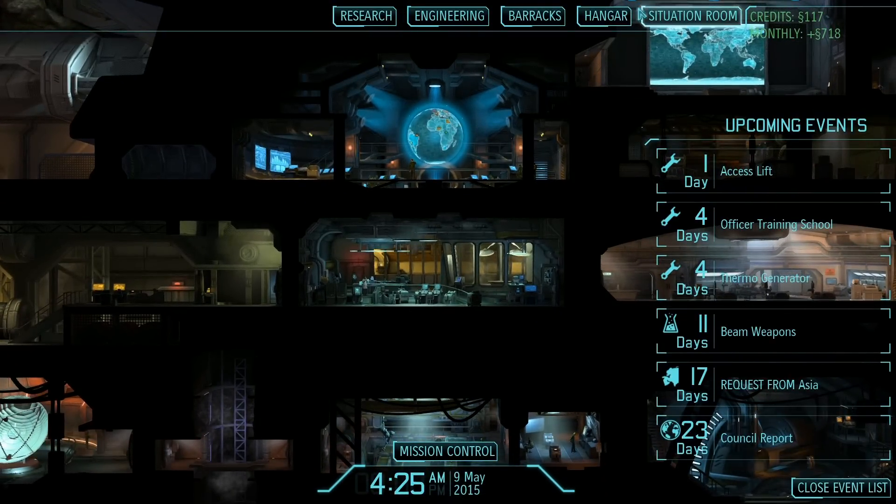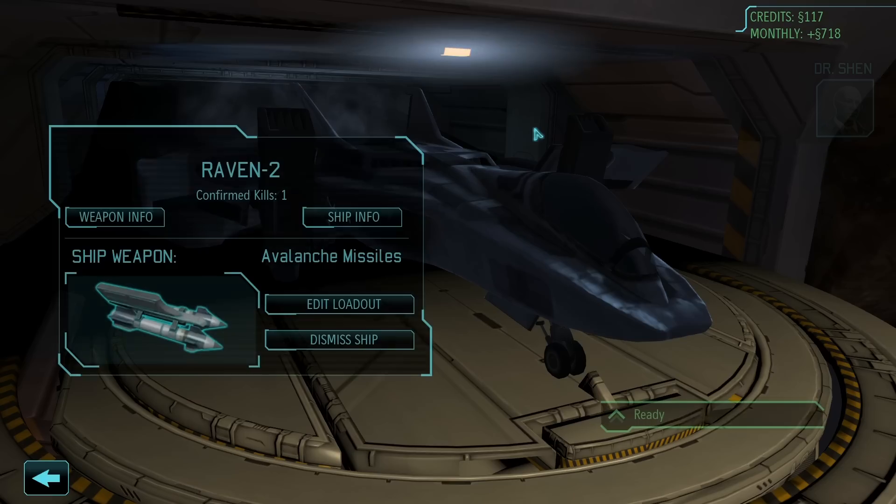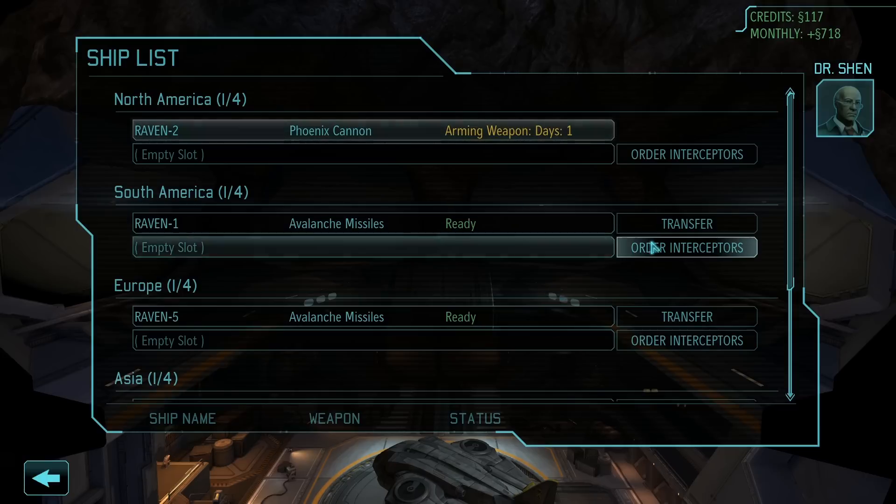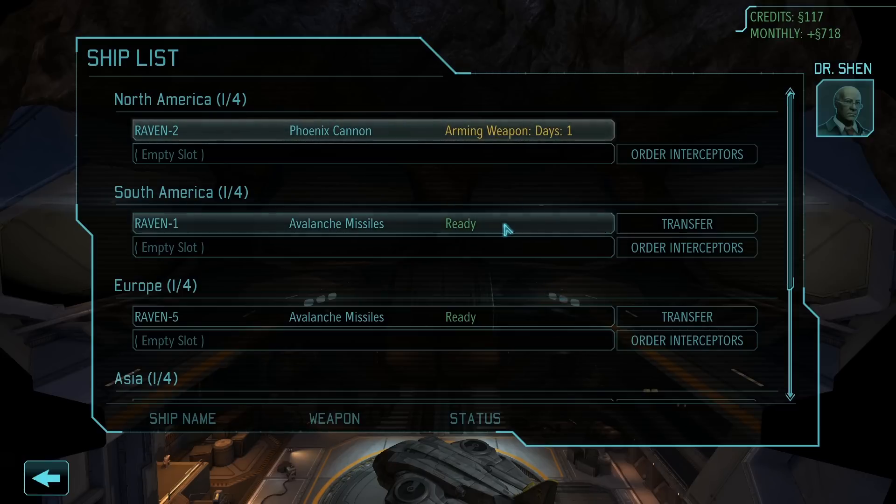Beam weapons. Actually, hangar view: when selecting a specific jet within the hangar, you can choose to modify its current weapon loadout to best serve our needs.